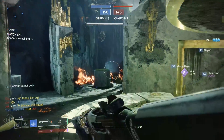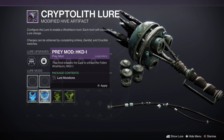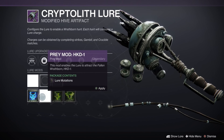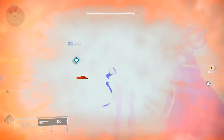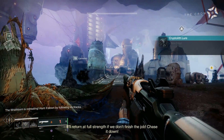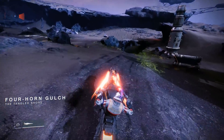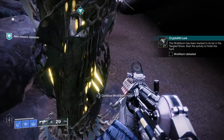Once you've farmed up a lure, you can fit it onto the Cryptolith itself, which will then allow you to place that lure at a Hive cryptoglyph and summon the Wrathborn enemy you're hunting. Initially it's going to summon a Servitor — once you've dealt enough damage to that Servitor, it'll lead you on a chase where you have to hunt it down. You can follow the green splotches on the ground that will lead you right where you need to go, and then you'll load into an instance mission.